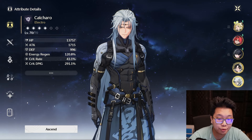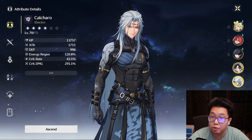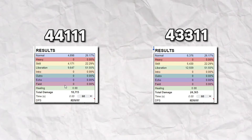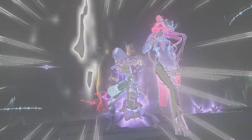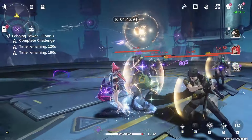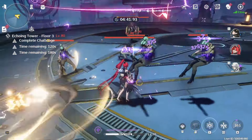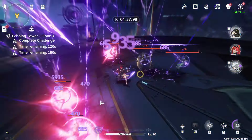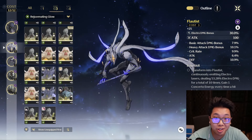43311 has a few major advantages over any other combination of Echoes. It provides the most damage, more energy regeneration, and is statistically more efficient. The increased energy generation specifically can result in more liberation casts or smoother rotations, or lead to faster kills — which is great when damage matters and you have limited time to clear. Another misunderstood benefit of this setup is the flexibility.